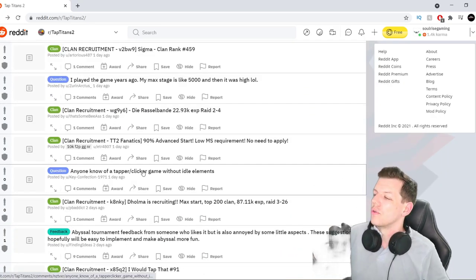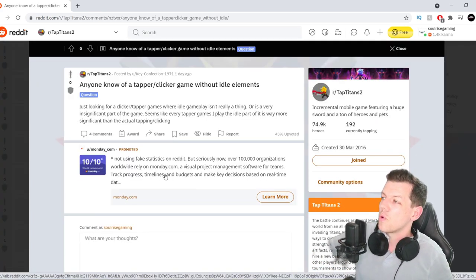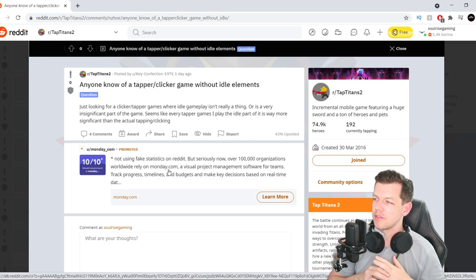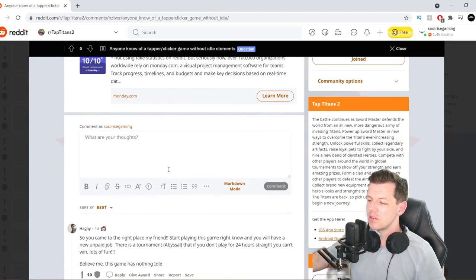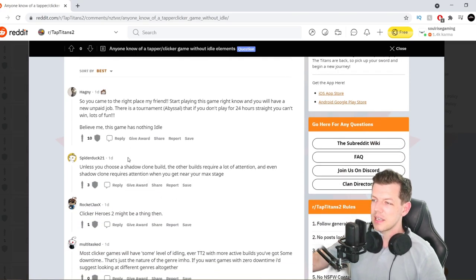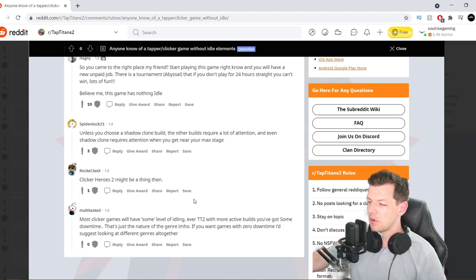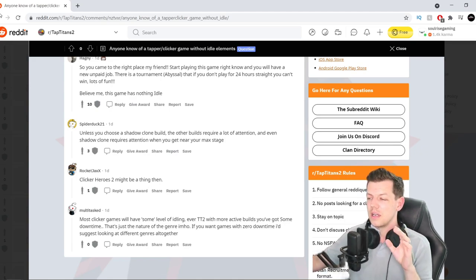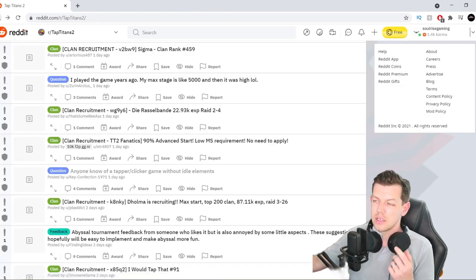This is a bit outside of Tap Titans 2: does anyone know of a tapper or clicker game without idle elements? Looking for a clicker game where idle gameplay isn't really a thing. There are lots — there's Cookie Clicker, first one that comes to my head. Play Tap Titans 2; there are tournaments that pretty much do that. Clicker Heroes 2 might be a thing. Most clicker games do have a kind of point of idleness to them, like offline farming — that's because they're really long games, games that last for months and years.